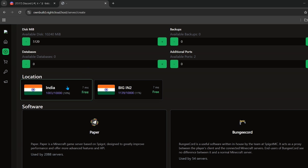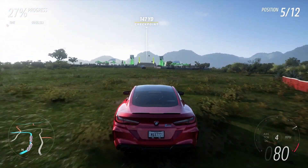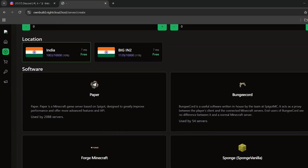From here, choose your location. There are two options: India Node 1 and India Node 2. Currently there are a lot of slots available in both nodes, so go and make your free server now before the slots fill up. After choosing your location, scroll down.